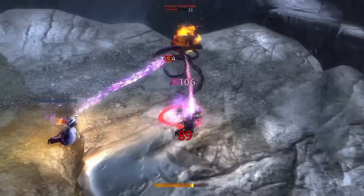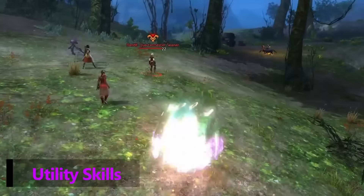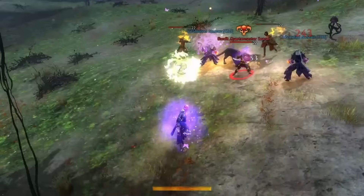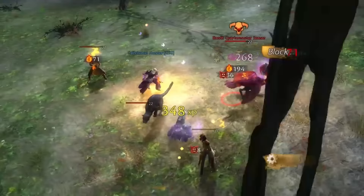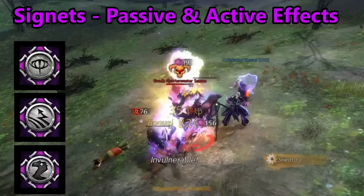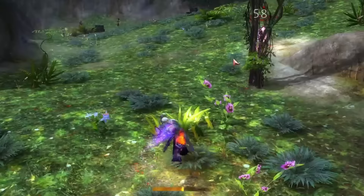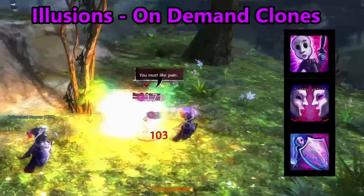The utility skills of the Mesmer have quite a few options depending on the way that they wish to approach enemies. Their utility skills are illusion, glamour, manipulation, mantra, and signets. Signets grant passive effects while they are equipped, and then have powerful on-demand active abilities when used. However, once these active abilities are used, their passive effect goes on cooldown until the skill is recharged. The illusion skills summon illusions on-demand while giving you some added effects — either stealth, some blocking, or even removing boons from enemies.